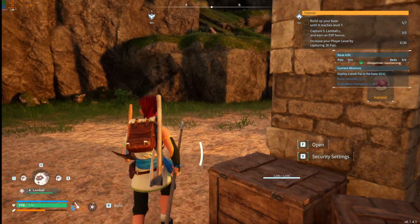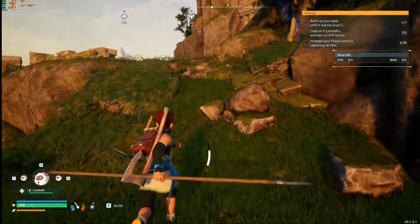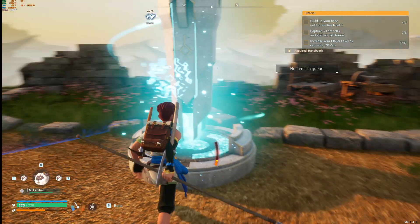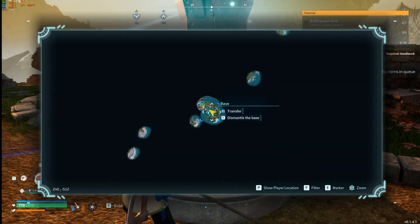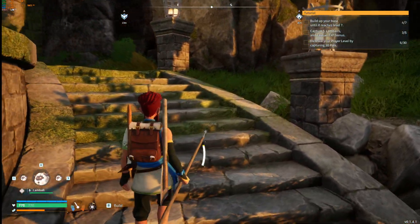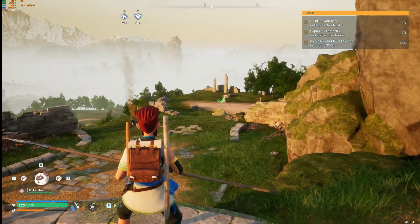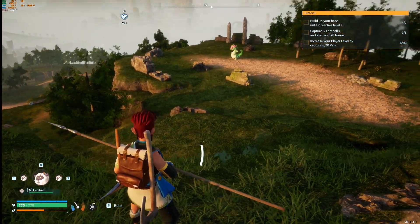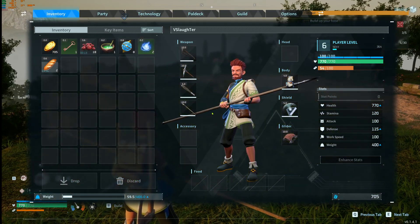Should we go up here — is this a statue of power? Let's see what this does. No, just fast travel. Was there a statue of power up here somewhere? Oh there's another big one — should we take our chances trying to capture one that big? We do have spheres with us.